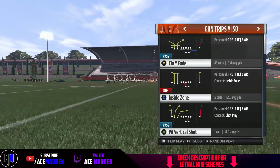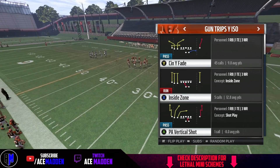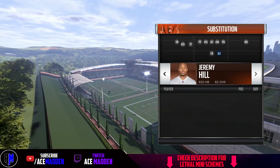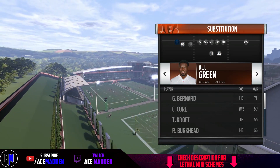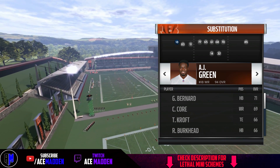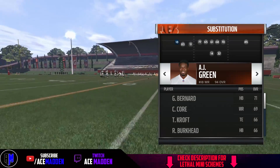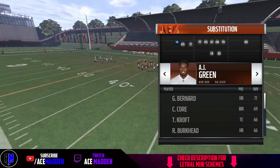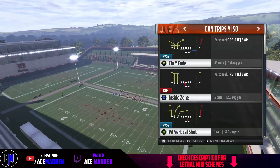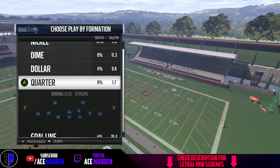I want to limit expectations somewhat because it's not going to work every single time, but it does a great job of getting us one-on-one with the safety, and that is the best odds we can have. We're going to have our best wide receiver right here — he does need to be above 90 speed to ensure we get separation against the cornerback. So if you have Brandon Marshall or someone like that as your best wide receiver, I recommend using somebody else with more speed. AJ Green is a perfect option. The play is PA Vertical Shot and we'll go against quarters three-man deep.